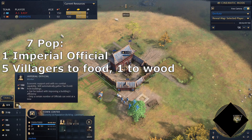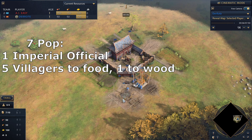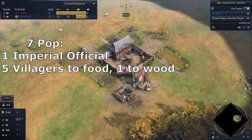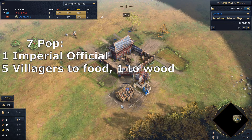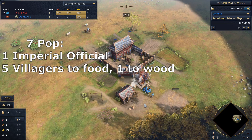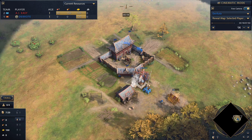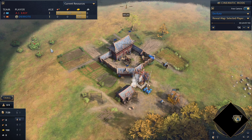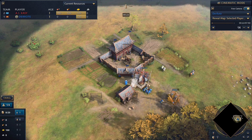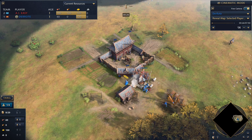Like always, we begin by getting our imperial official and building a mill right next to the town center. We can also start building a house and the villager who's building it will go to wood. So now we have five on food and one on wood. You don't have to build the mill right next to your town center — it can also be at your berries, I just prefer it at the town center. Don't use any weapon for your official and start supervising your mill.